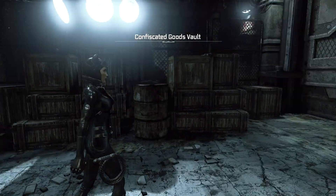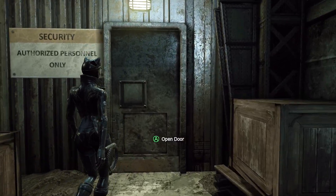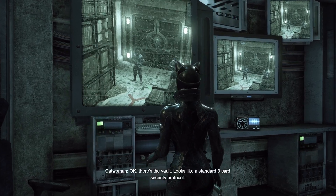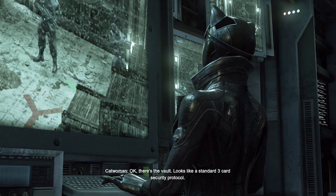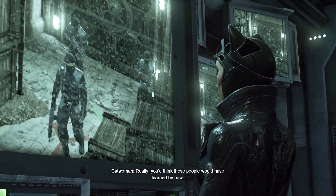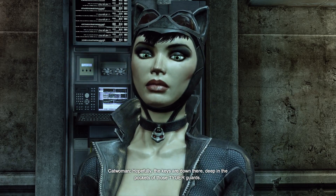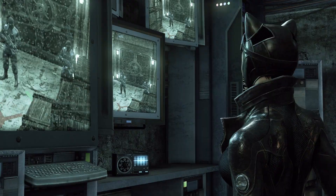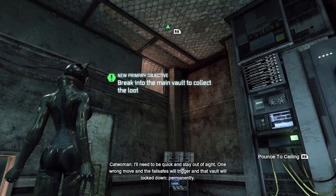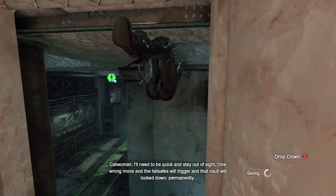We're in the confiscated goods vault. Okay, there's the vault — looks like a standard three-card security protocol. Really? You'd think these people would have learned by now. Hopefully the keys are deep in the pockets of those Tiger guards. I'll need to be quick and stay out of sight — one wrong move and the fail-safes will trigger and that vault will be locked down permanently.